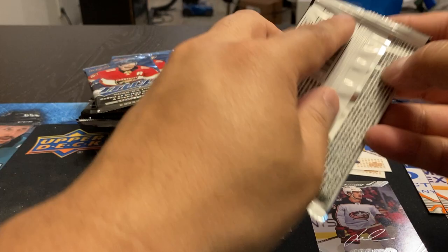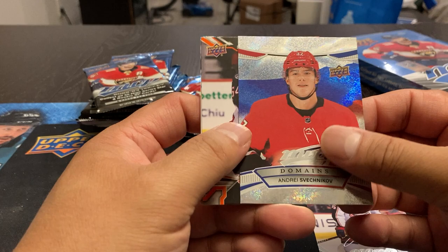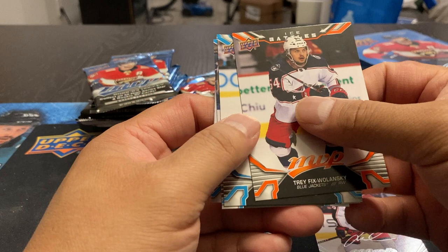Yeah, for $80 a box I think it's a reasonable break. Gives you something to open — don't have to break the bank. Thurston, Markstrom. We got a Domains, another Andres Vesnikov. Just trying to keep track of the different subsets there. Trey Fix-Wolanski. Ice Battles.